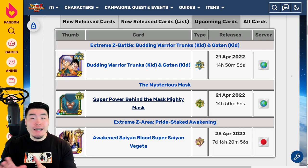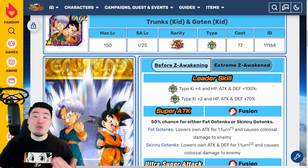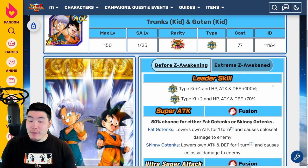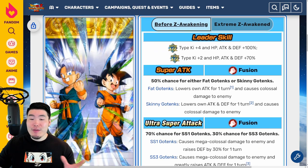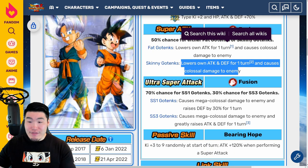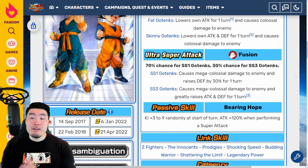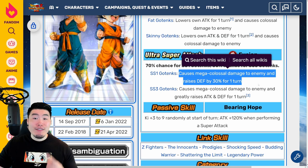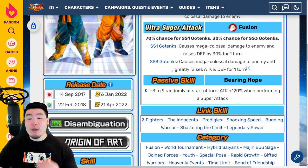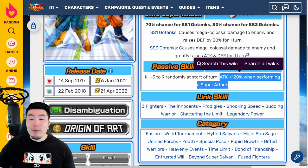That's roughly 14 hours from the time this video comes out. Starting with the AGL Mighty Mask before the Extreme Z Awakening: Leader Skill — AGL Types or Super AGL Types, Ki plus 4, HP Attack and Defense plus 100%; Extreme AGL Types, Ki plus 2, HP Attack and Defense plus 70%. Super Attack: 50% chance for either Fat Gotenks or Skinny Gotenks. Fat Gotenks lowers own attack for 1 turn and causes Colossal Damage; Skinny Gotenks lowers own attack and defense for 1 turn and causes Colossal Damage. Ultra Super Attack: 70% chance for Super Saiyan 1 Gotenks and 30% chance for Super Saiyan 3 Gotenks. Super Saiyan 1 causes Mega Colossal Damage and raises defense by 30% for 1 turn; Super Saiyan 3 causes Mega Colossal Damage and greatly raises attack and defense for 1 turn. Passive: Ki plus 3 to 9 randomly at the start of turn; Attack plus 120% when performing a Super Attack.